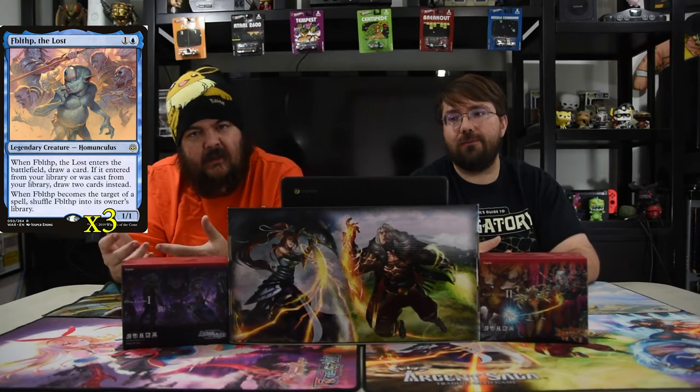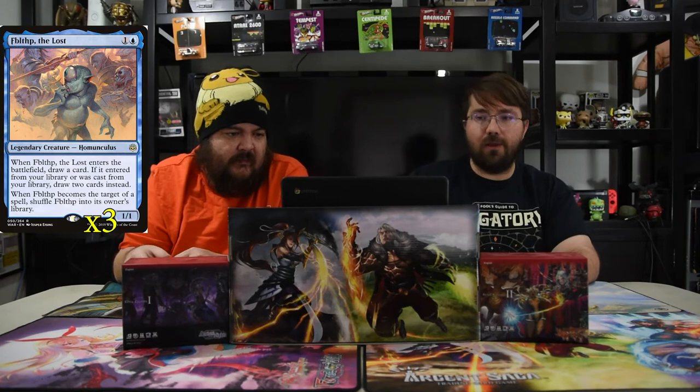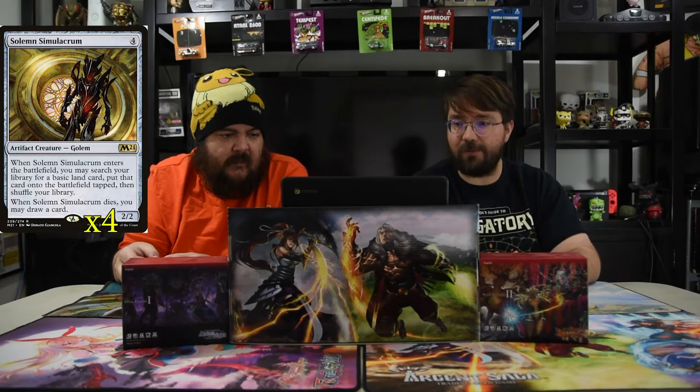Next is Solemn Simulacrum, a classic four-drop 2/2. When he enters the battlefield, search your library for a basic land card and put it in the field tapped — it feels so good to do that. When he dies you draw a card. Good old sad robot is back and he's going to be a staple in a lot of decks just because he's that strong.